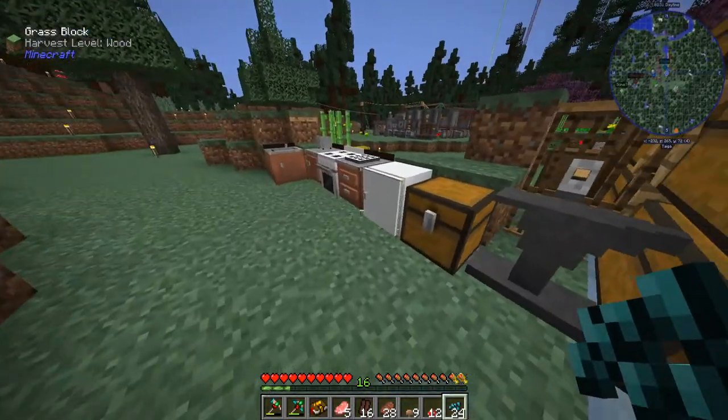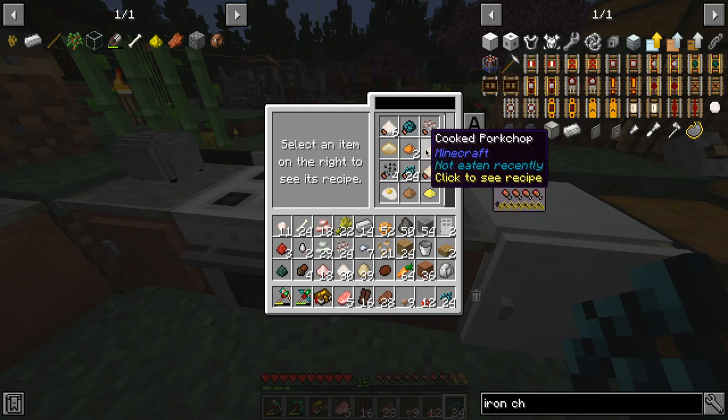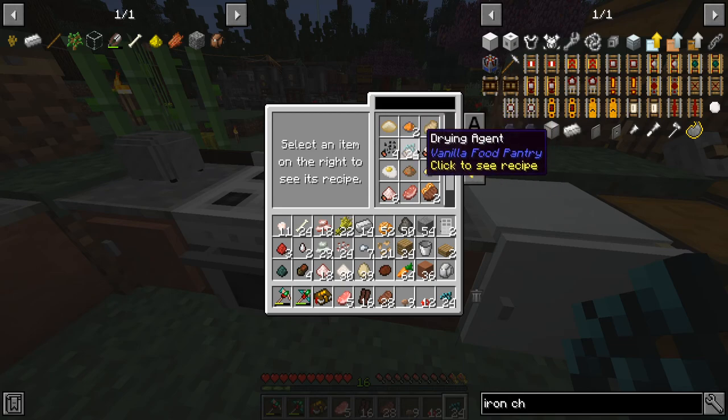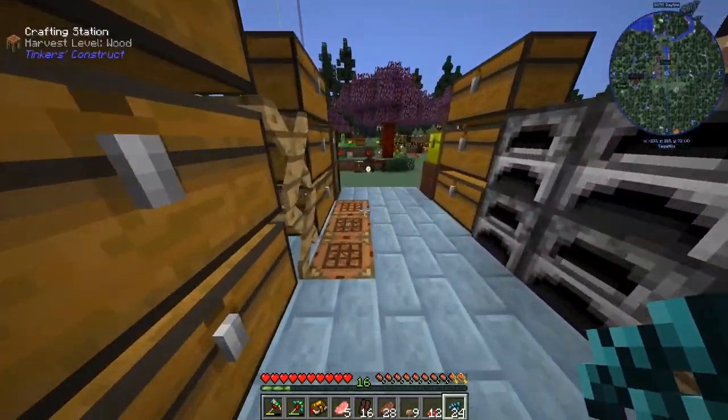Let's see now — ball of drying agent. Now we can make carrot powder, that's new. We're getting some new stuff in here — powdered egg, mushroom powder, flour. Let's make that ball of drying agent — it's just a three by three.